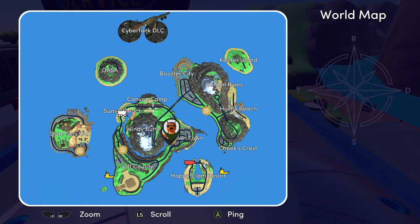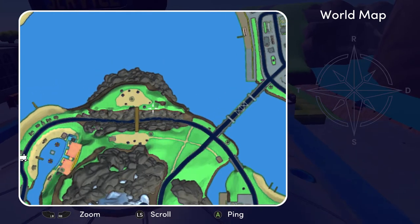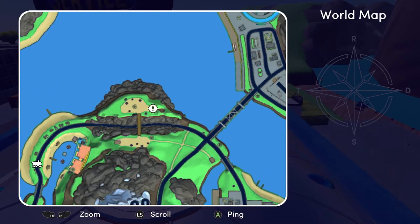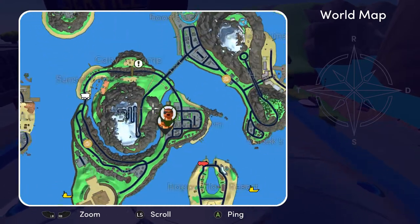What's going on guys? Bill's here from Achievement Land and I'm here with Totally Reliable Delivery Service. This is an achievement guide for Satellite. We need to go and get the satellite from Canyon Camp and then bring it up to GASA, the space station.